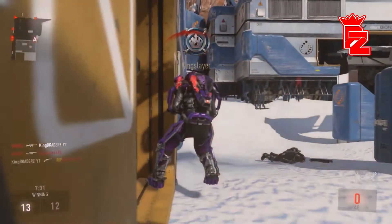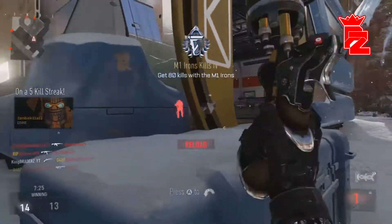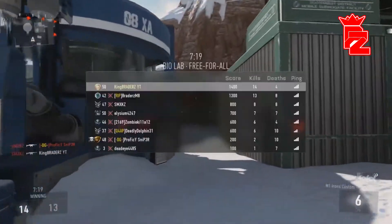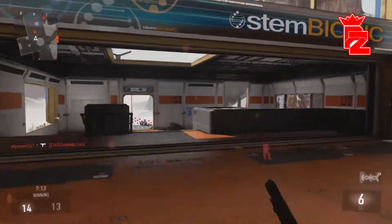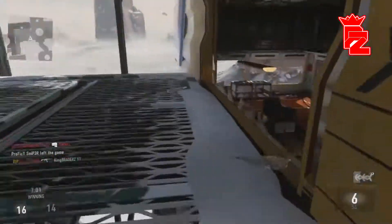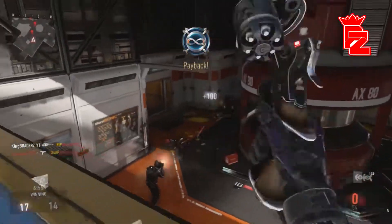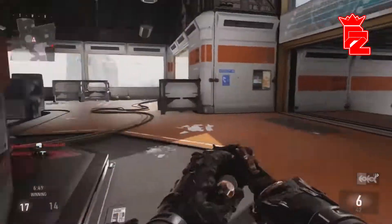They're all over my screen now — highlighted in red. I wanted that kill so bad. We're doing 14 to 4, not too bad whatsoever. I'm going to chase this guy down — there we go, there's a guy right here. There are so many people all around me, but I think we're doing well considering we're using iron sights.